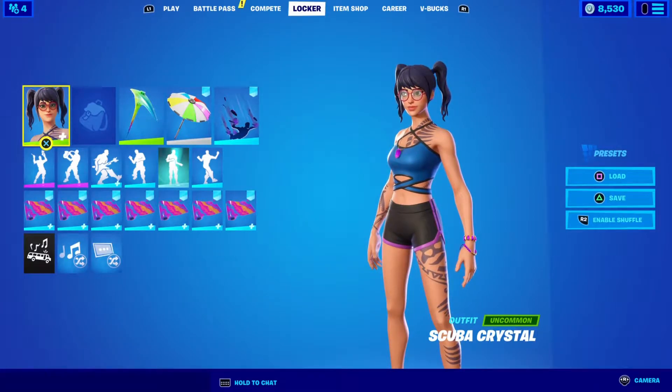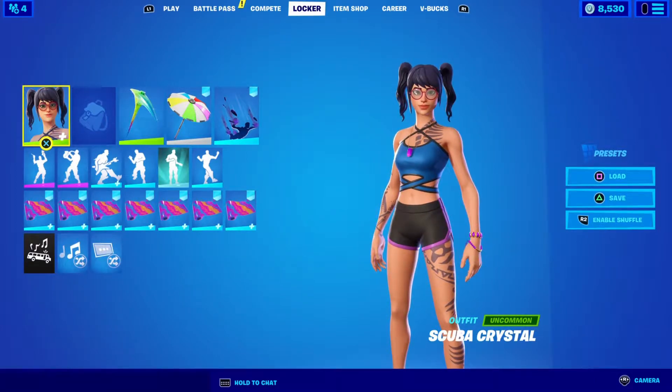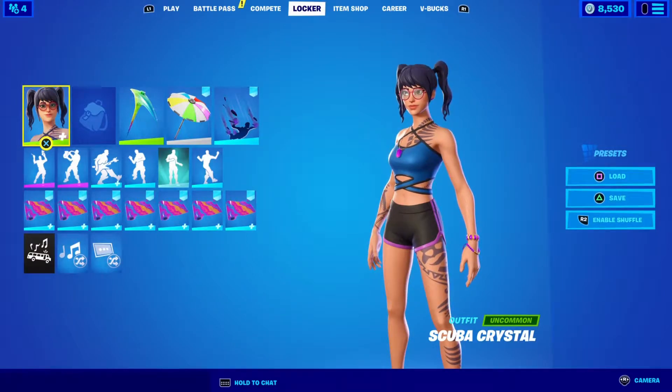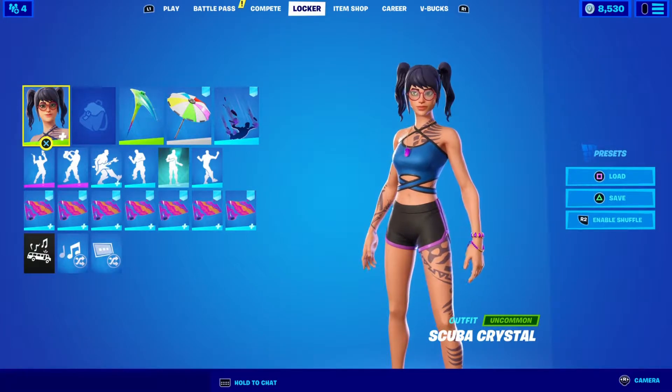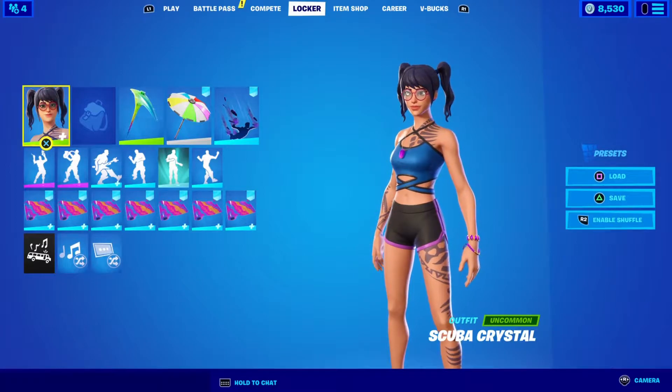We're back on The View today doing the new Scuba Crystal Bundle. You get the Scuba Crystal Outfit, which is $800 alone. You get the Rainbow Carver Pickaxe, which is $500 alone. And you get the Birthstone Backplate, which is $400 alone. All together, it's $1,300 — pretty damn good deal, I will say.